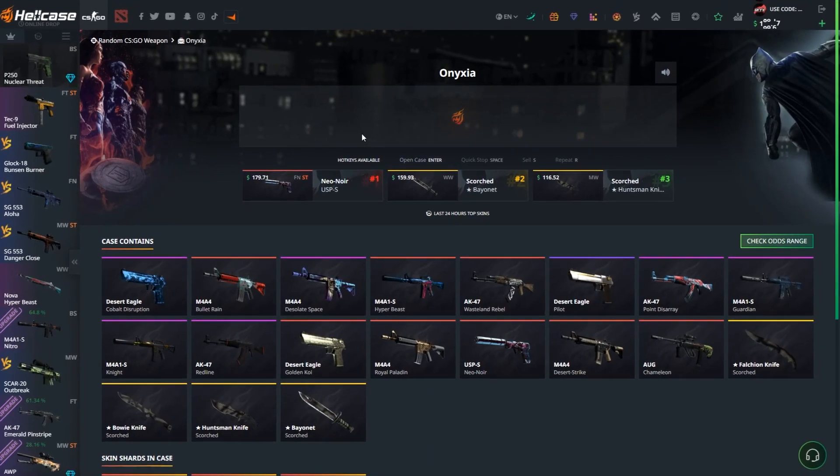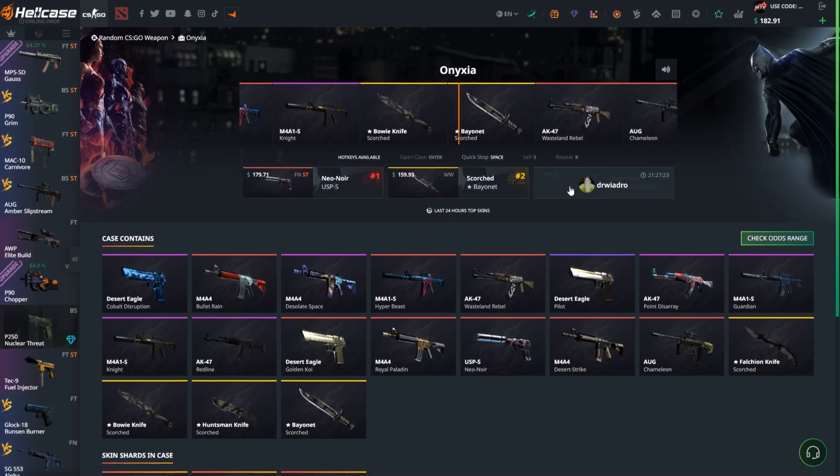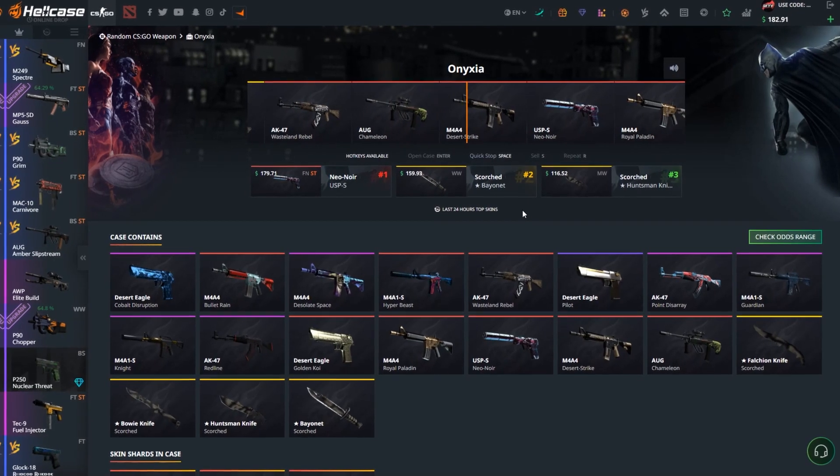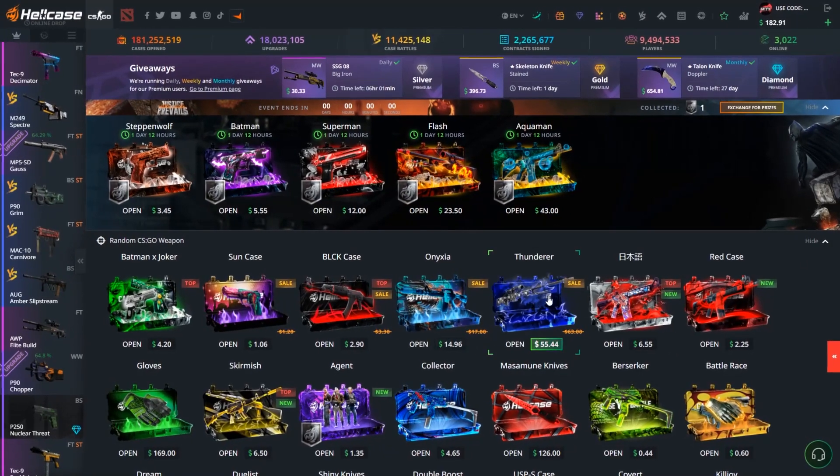The next case is Unstable for $15. Okay, let's go. We got a Strike for $6. That did not go well at all.